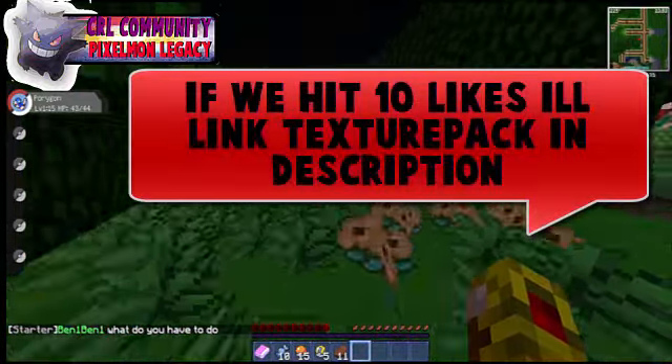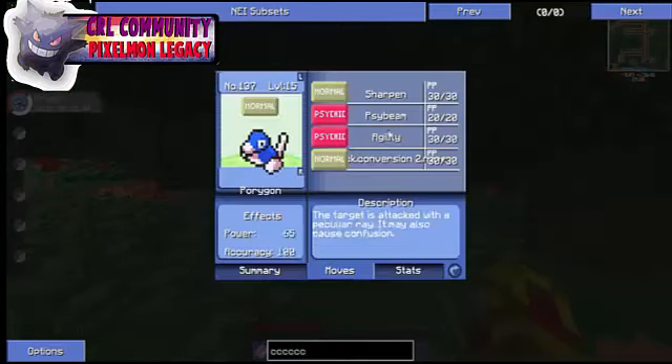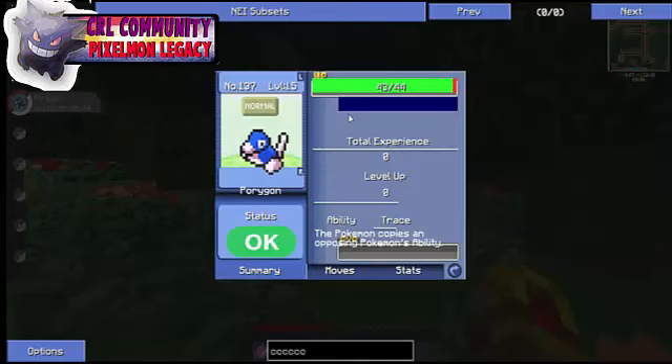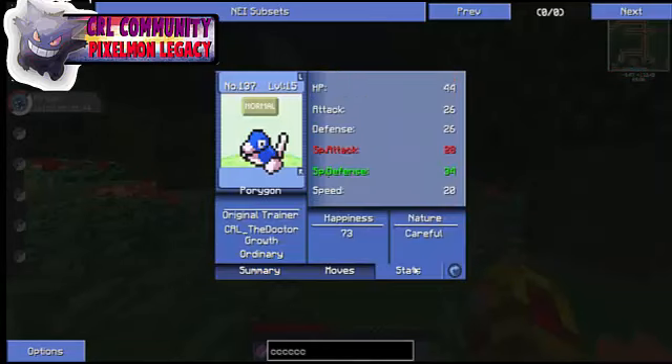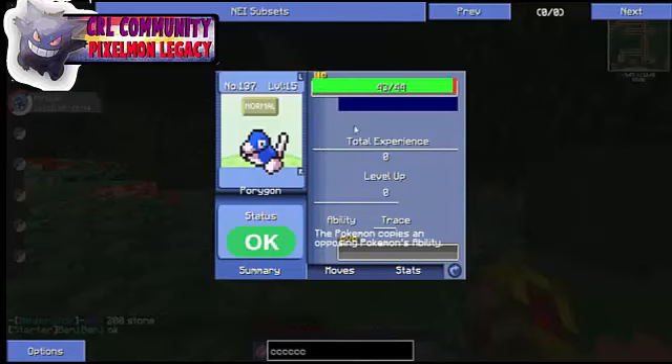I love this texture pack — it's so cool. I want to battle a Pokemon so I can show you guys the battle template. It's amazing. That's its whole experience — level up! Its Attack is 26, Defense is 26, Special Attack as well. Its moves are Sharpen, Psybeam, Agility, and Conversion, and it has very little XP.